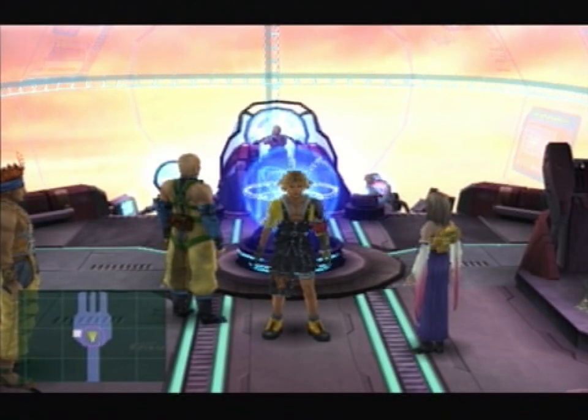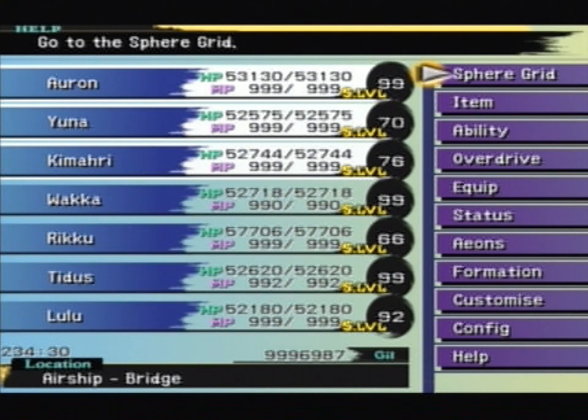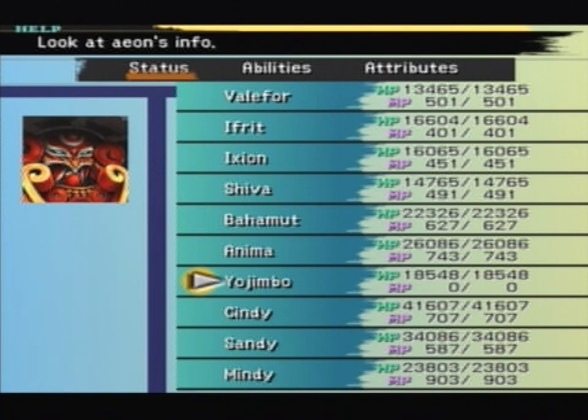Hello everyone! Hello, hello, and welcome back to Let's Play Final Fantasy X. I am the Black Shadow, and last time we had some fun and games in the Cavern of Stolen Faith where we took on Dark Aeon number 6, Dark Ujimbo, and did pretty well.